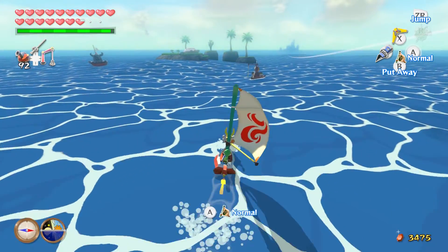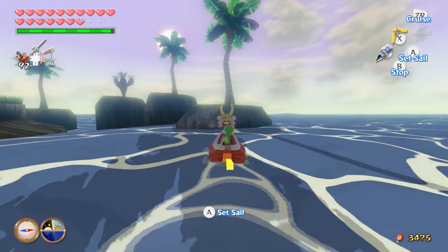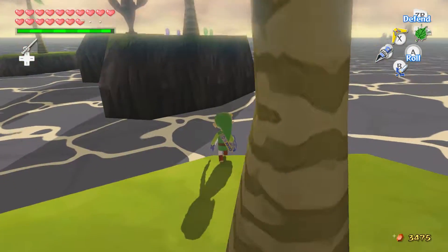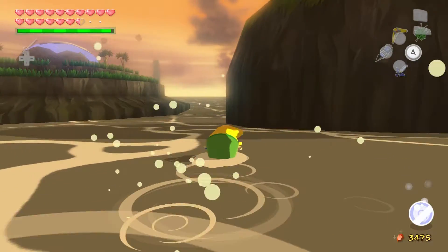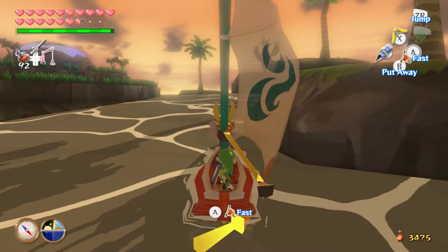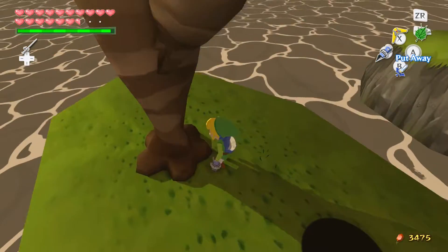Our next destination is going to be at Pawprint Island. Here at Pawprint Island, our goal is going to be one of these islands - one of them should have a hole in them. The gunship is going nuts. What an asshole - sniped me from all the way over there. You're doing a better job than the other guys. I'm going to guess it's this one here. Yep, this one has a hole in it.